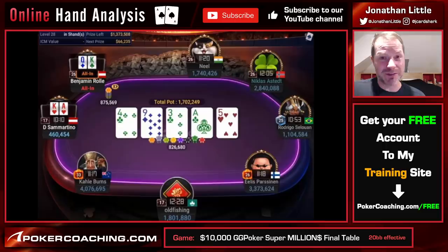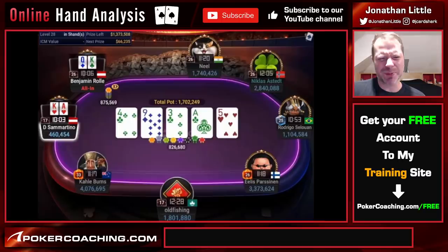Ben does make the obvious shove. Over to Sammartino — I'd call it off. When Ben shoves here, I don't think he's trying to get Sammartino off ace-king. I think he's trying to get him off a weaker ace, a nine, or an under pair — and all those hands would be a reasonable fold. But I don't think ace-king could find a fold here. At least I wouldn't find a fold. Sammartino is giving it some thought and burning some of his time bank. They give you a lot of time bank on GG, which is good. But when you think long, you think wrong.